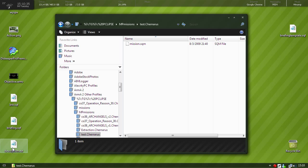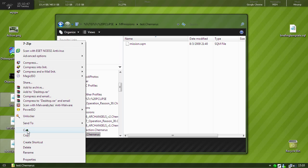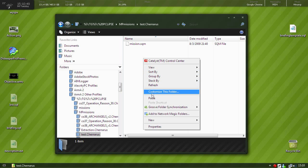You'll have your mission.sqm file. That's the file that's read by the editor. You can also open it with Notepad to adjust a few things, but we don't have to right now. So we'll select the three files — init, briefing, and description — cut them, and paste into the mission folder.